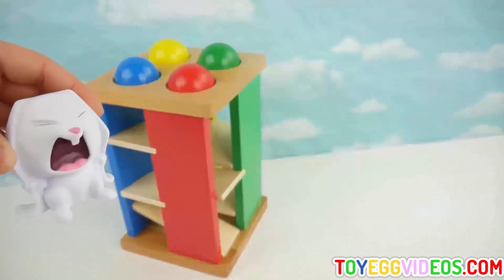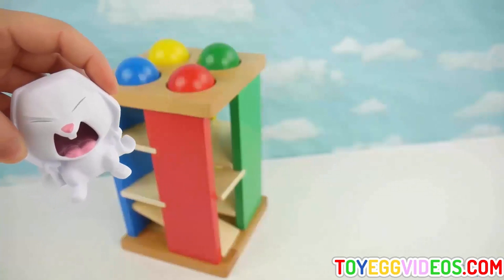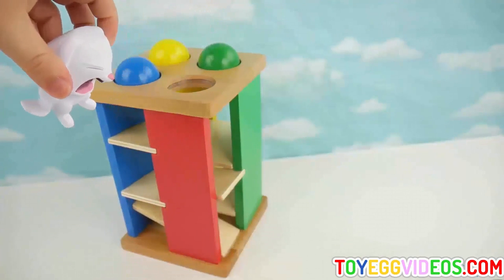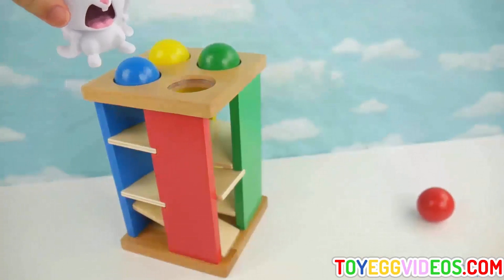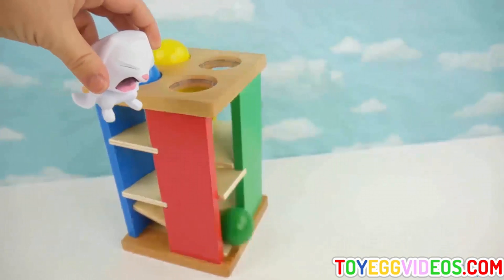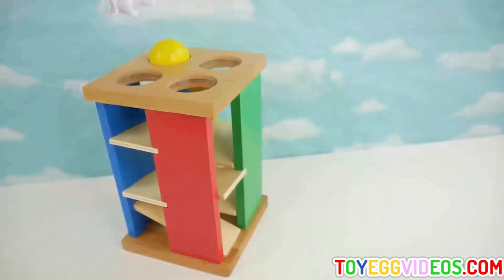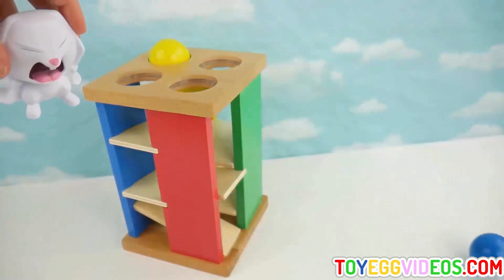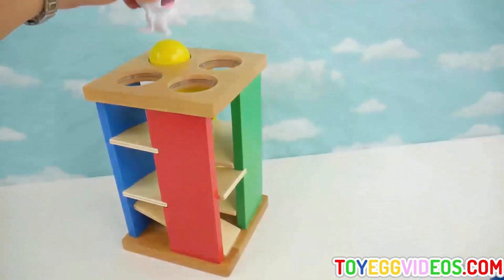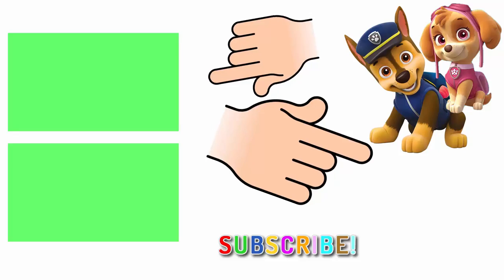Do you think I could stomp those colored balls through the maze? Sure, Snowball, give it a try. I'll start with the red one. Wow, look at it roll! Now the green one. Blue one next — that only took one stomp. Last one — better make it good. Yellow ball, here it comes!